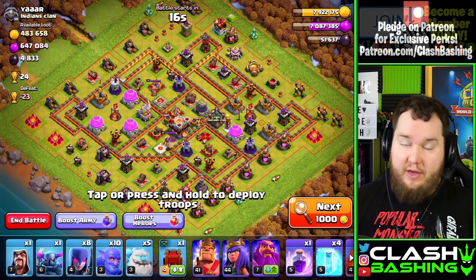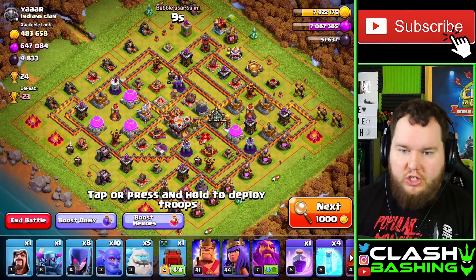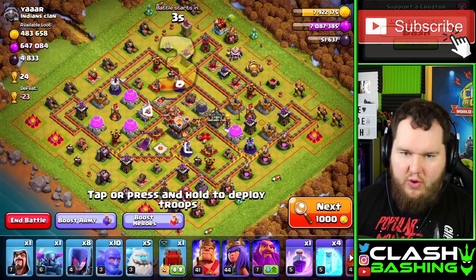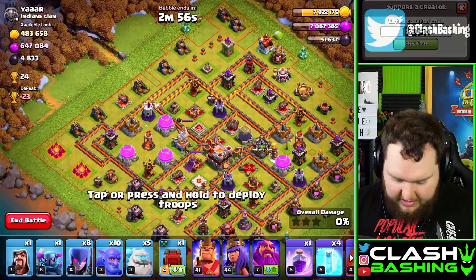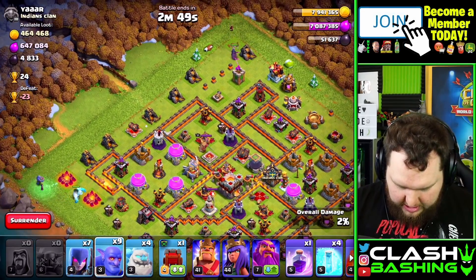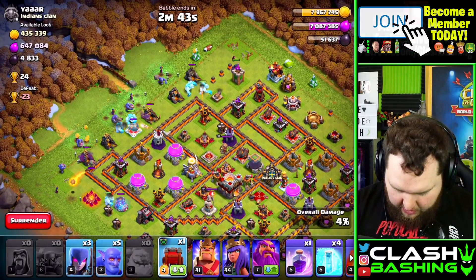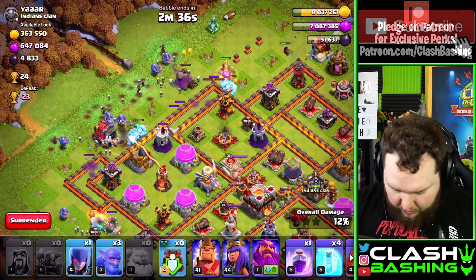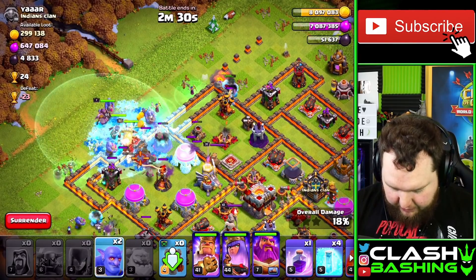I want to show you the version with the Wall Wrecker rather than the Log Launcher. What you want to look for is any base with singles — let's smash it. You want a line to get to the Eagle Artillery. We need to get the Eagle down and as much splash as possible. Going in through the top side, we can get just that. We throw the P.E.K.K.A. over to help funnel, go with a witch and a bowler, work all our Ice Golems up top, get the witches in behind, and work up the middle. I hold a few troops here just to make sure we get a clean entry into the base.